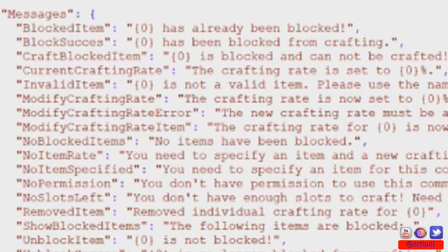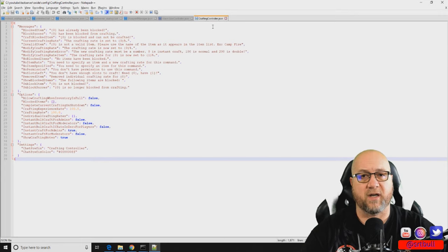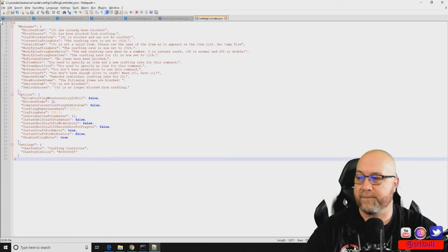The top section of the config file gives you all the different messages the plugin might display to players based on what they're doing. The second half shows all the configurable options we can use to tailor this plugin to how we want it to act on the server. We'll just go through these one by one.